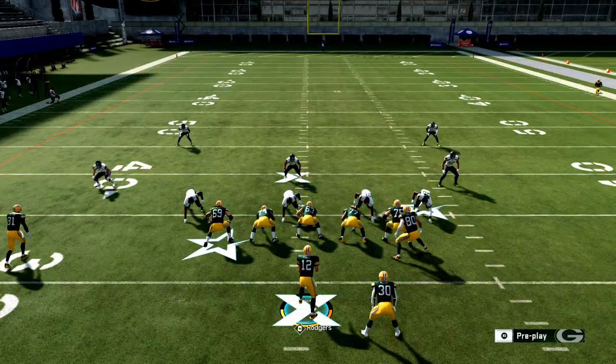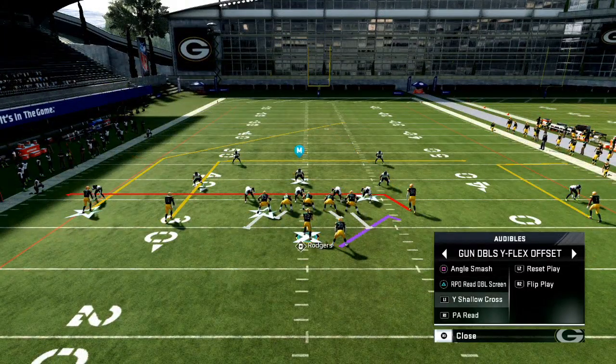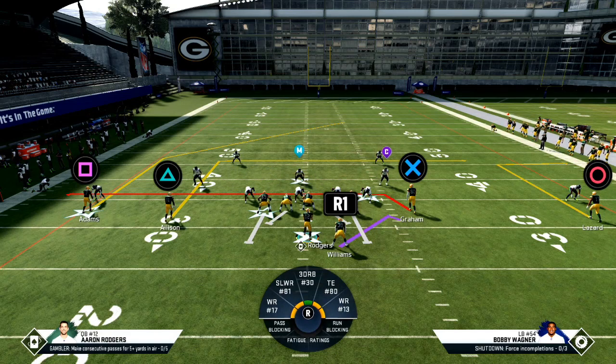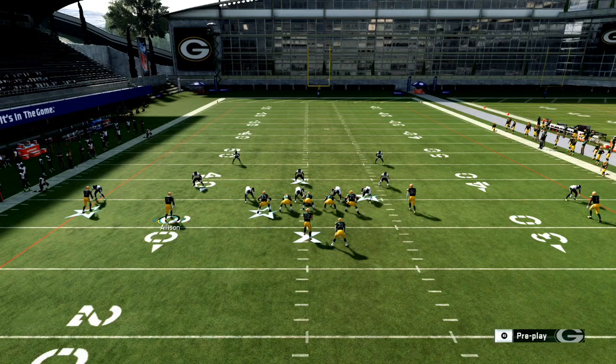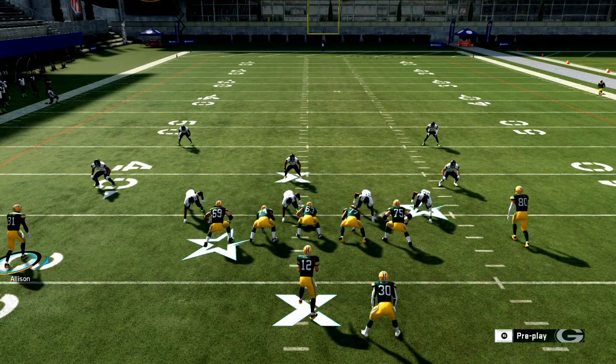Angle smash is a play you can do a lot of different things with. Just because you call the play shallow cross doesn't mean we're actually going to run the shallow cross. I can take Jimmy Graham and put him on a streak, take Devante Adams and put him on a drag, take the running back and put him on a block and release. Now I've created a levels concept, which is probably the best and simplest concept I've ever been able to master.